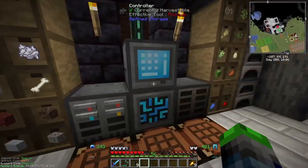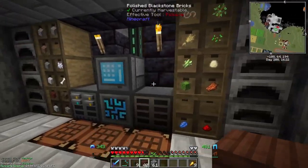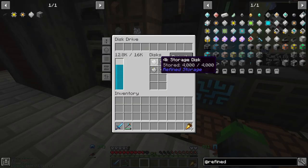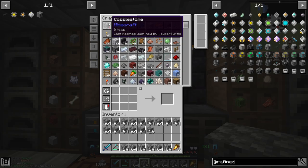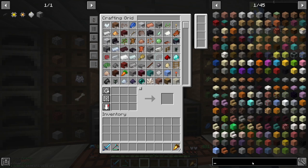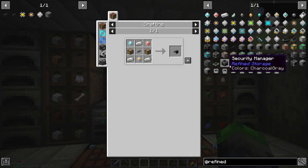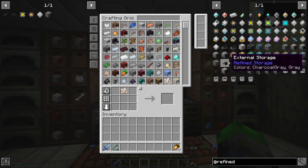Digital storage guys - it's just next level. Everything is here that we need, just need a torch. Everything's back to looking good again. Everything that we own is condensed into these drives - that is crazy to think about. So we're going to get all the cobblestone out of the system, we don't need that clogging everything up. Now we're going to be working on getting an external storage set up. We need some cable.